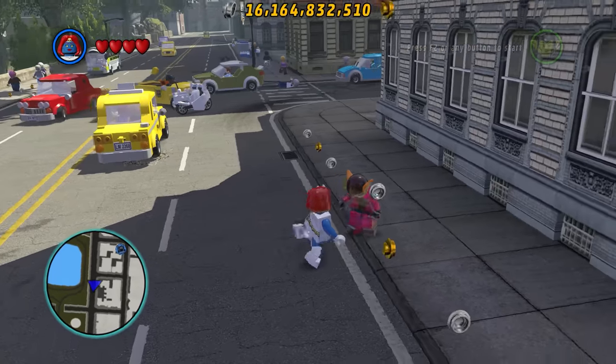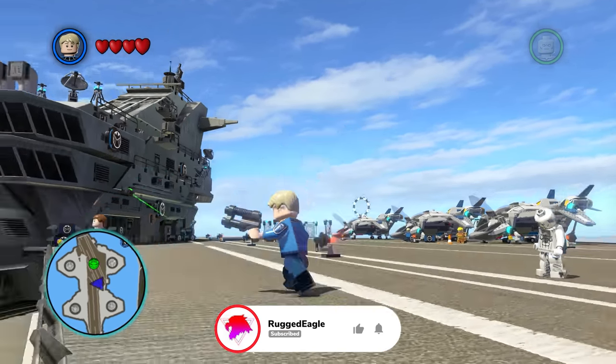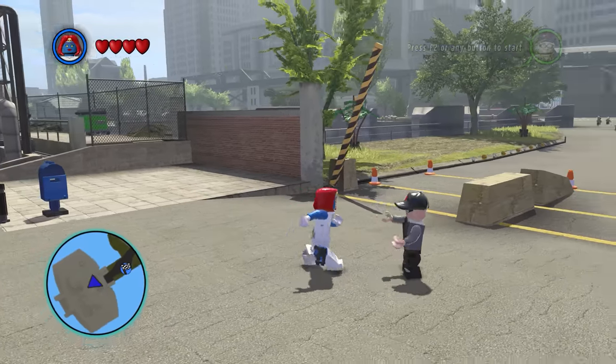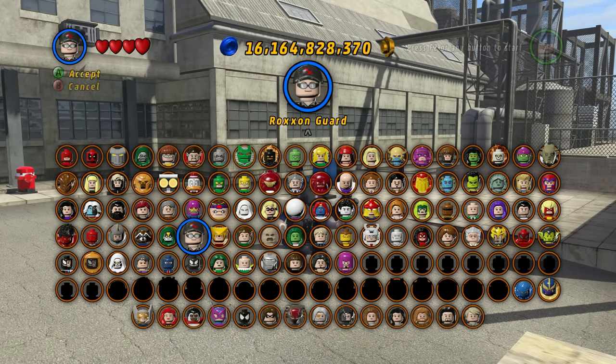Mystique in LEGO Marvel Super Heroes has a disguise for everything. When she's on the SHIELD helicarrier, she becomes a SHIELD agent, and when she's in New York City, she becomes a policewoman. So why is it that when Mystique is at Roxxon, she does not become a Roxxon guard? I mean, the Roxxon guard is in the character roster.